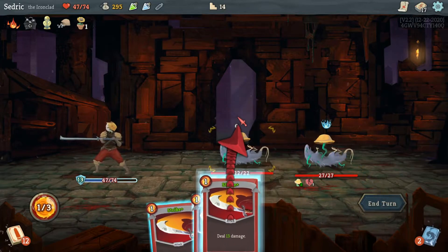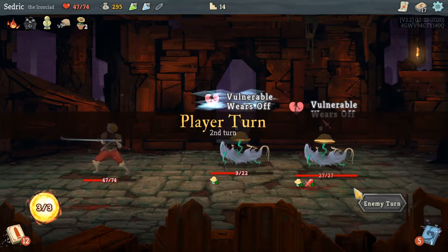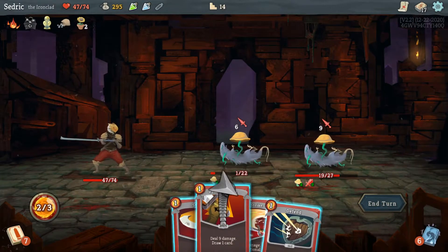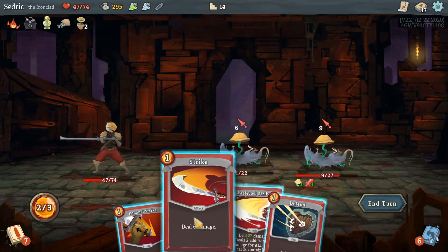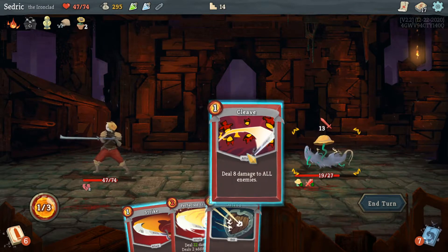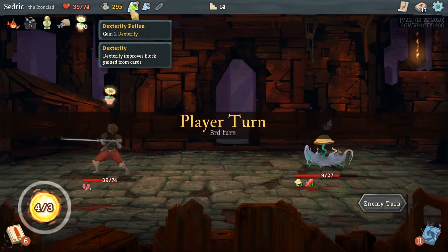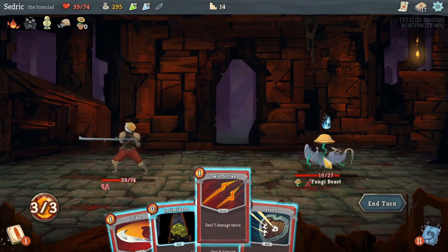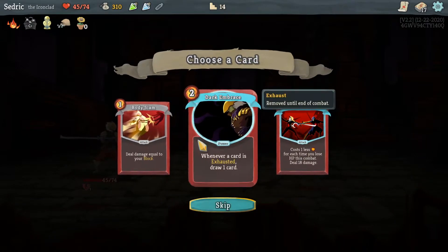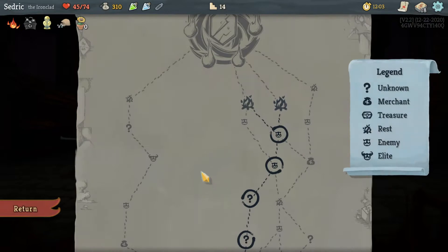We're gonna do that, then hit that one — sweet. Cleave, Perfected Strike — I think Pommel Strike to kill one. Another Cleave, or I can do this and take minimal damage but it's not enough. I got an extra so we're gonna do Bash into Strike and that guarantees it. Deal damage equal to my block — that's pretty good. We're gonna go here.